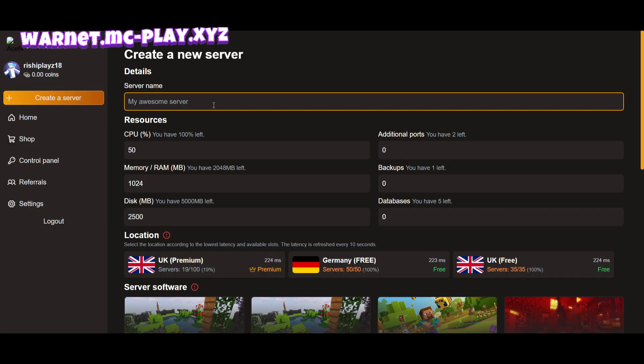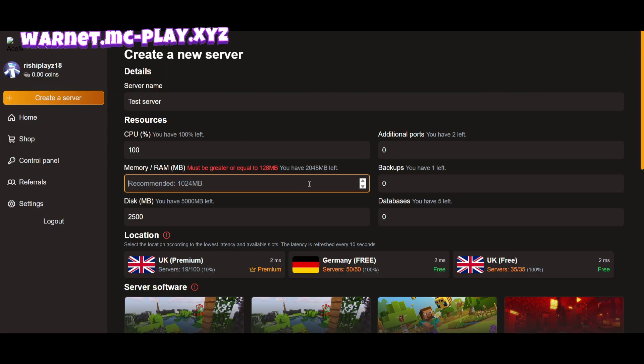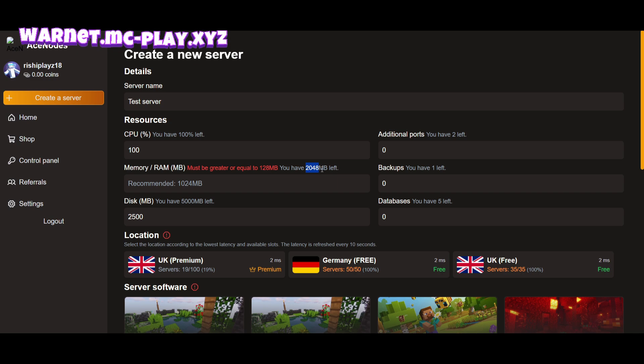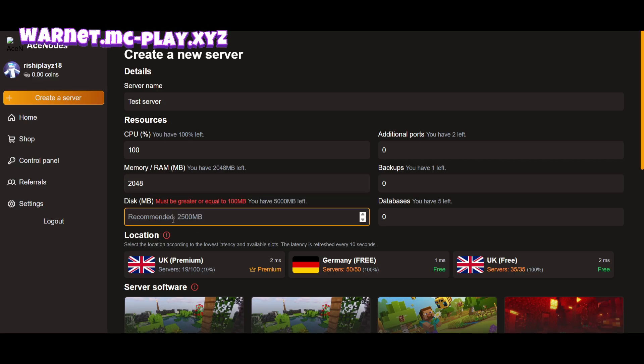You can name the server — okay, I'm naming it here. You can see 100% resources left, so we're putting 100% here. You can see 2048 MB left. You can just copy and paste. Here you can see 5000 MB left, so we'll enter 5000 MB.